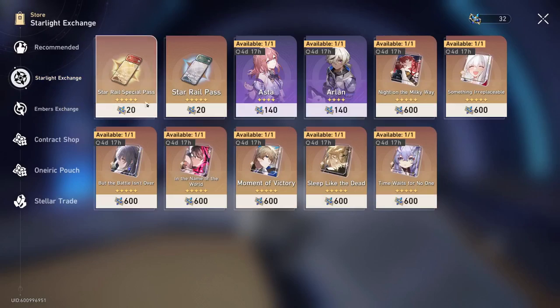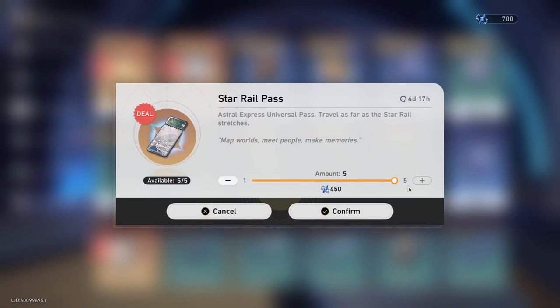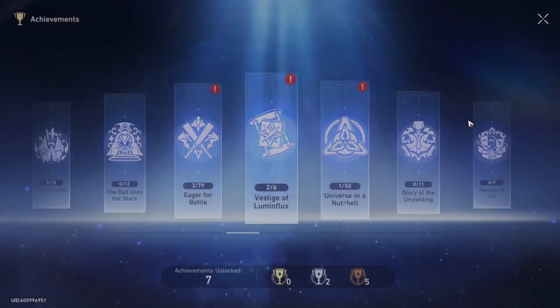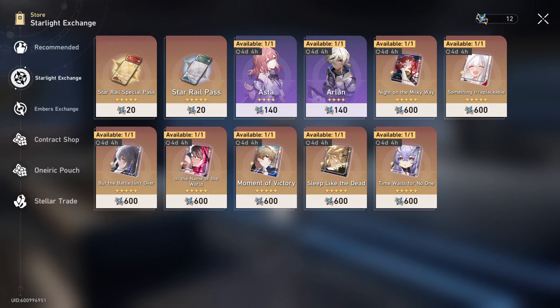A quick note: once you actually start doing pulls, you can buy Star Rail passes in the shop with Undying Starlight and Undying Embers, and this gives you another 10 pulls, totaling to 50 pulls to guarantee a 5-star. Also, don't forget your achievements — you'll get a bunch of Stellar Jades this way too. Now here's the tricky part. Because I pulled 40 times and got multiple 4-stars, which gave me a lot of Undying Starlight, I'm able to purchase a Star Rail pass — just one. But if you weren't able to pull a lot of 4-stars, you may be short for the last 10 pull.